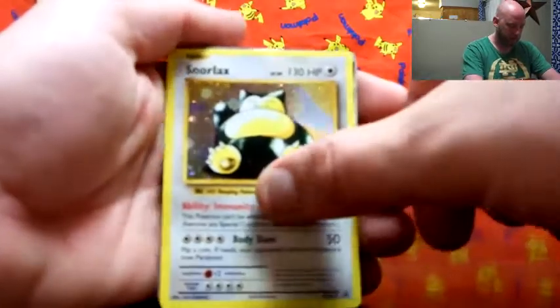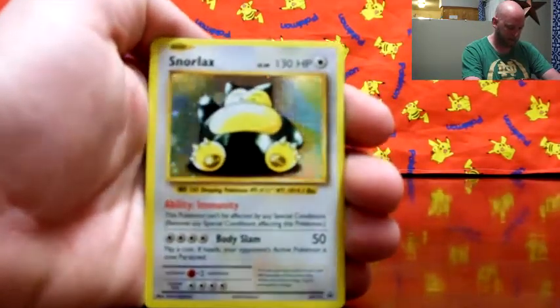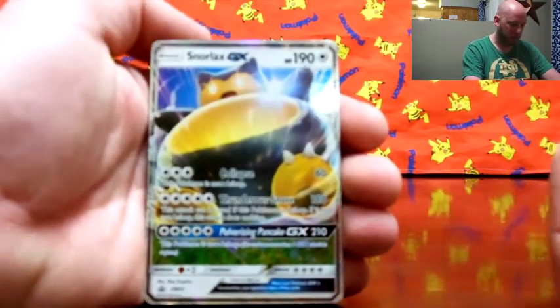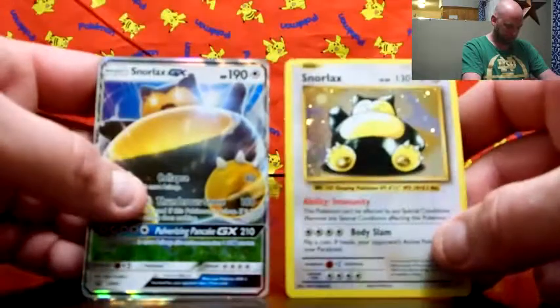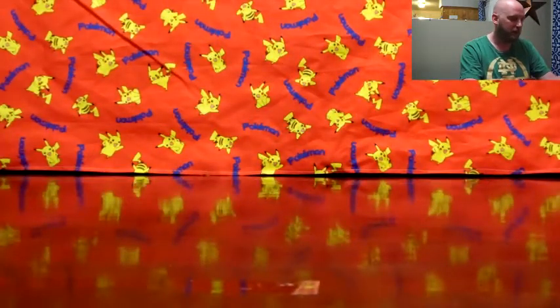Take a look here — there's that holo Snorlax Base Set, hope you can get a look at that. And then the Snorlax GX, the granddaddy of them all, with Pulverizing Pancake. It's such a great move — it's a good Z-move too in the new Pokemon Sun and Moon on the DS.